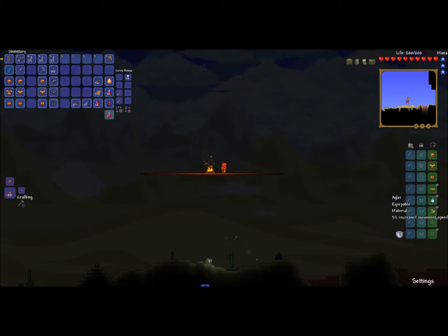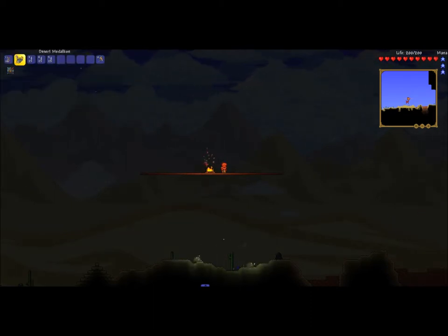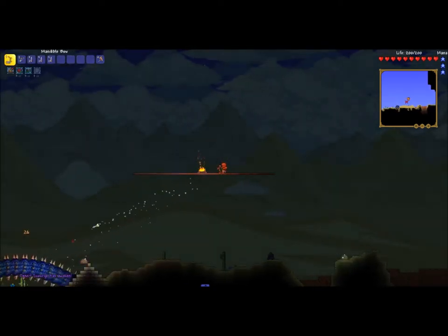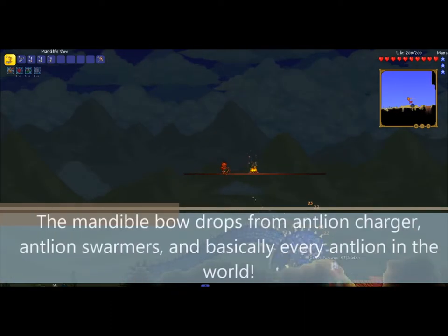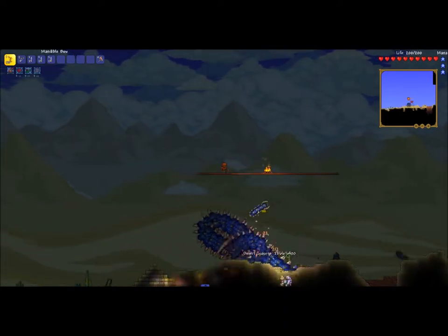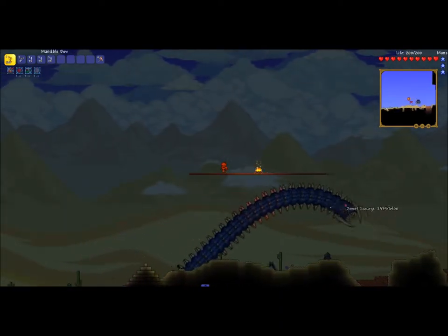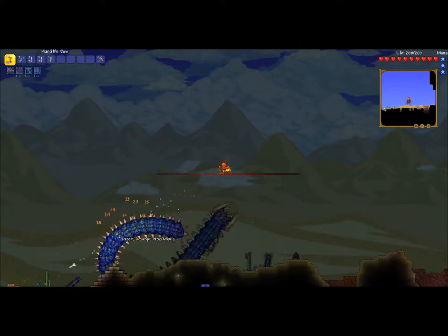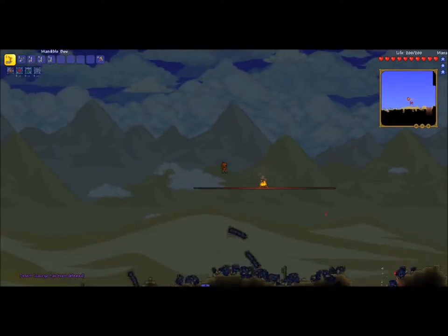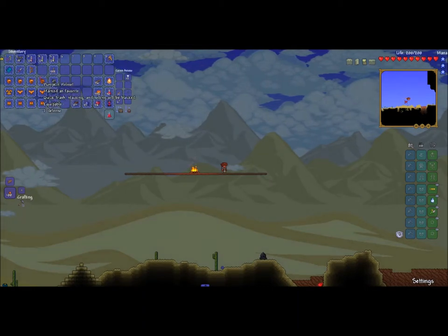Now we're on to the bow thing. What you're gonna want is a grapple hook, the accessories, and Pumpkin Armor. The Mandible Bow is really good, and just the arrows are really good too. So if you're being a ranger, you've got it easy — this is like the easiest class to fight the boss with, because each time you hit it, it does hundreds of damage because of the worm mechanic. See how fast that was? Alrighty, time for the summoner one.